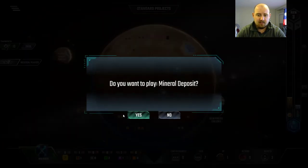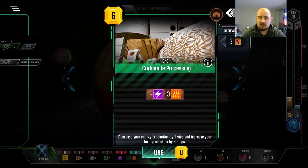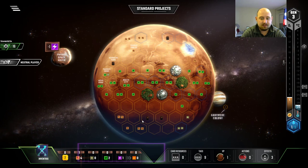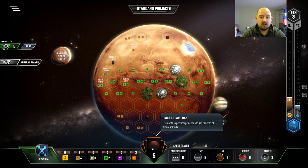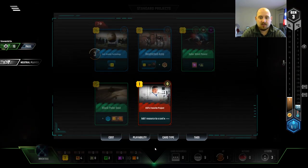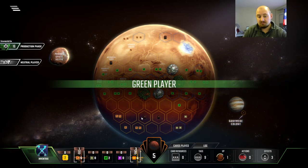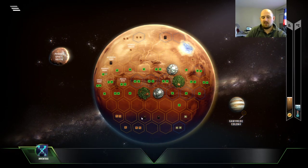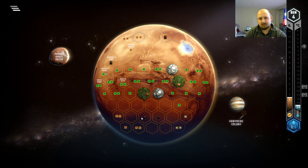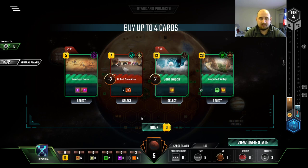We spend the five bucks to get a whole bunch of steel, and then we'll spend two of that steel to get three heat production. Pretty good. So next turn we'll have $15 worth of steel, so we're looking for a card that can be played on that. We also have a really easy way of getting to energy. Three income — I think I'm okay with that.